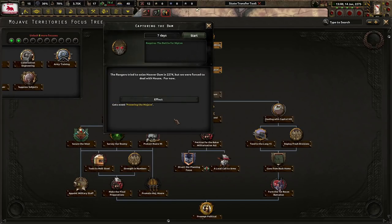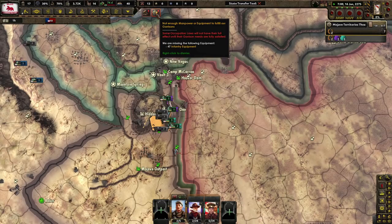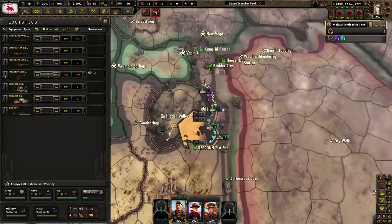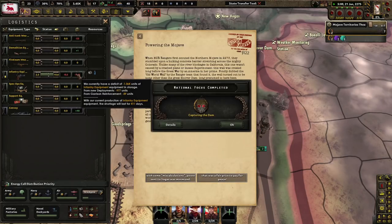Capturing the dam — the rangers tried to seize the Hoover Dam in 2274 but were forced to deal with house. For now. We are out of infantry equipment and it's only going to go up, which is not good. We have a pretty bad deficit, mostly from garrison and reinforcement.